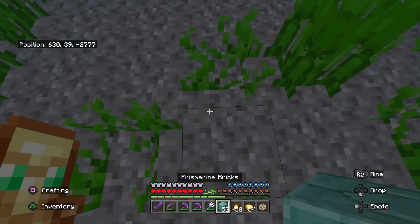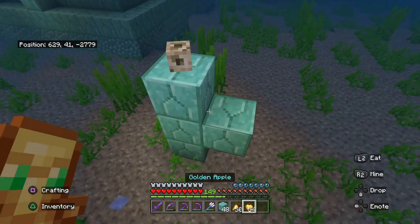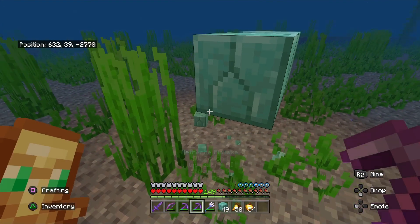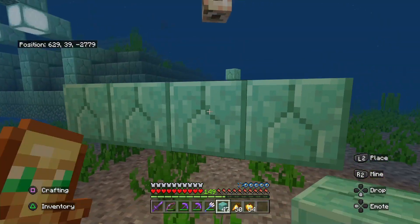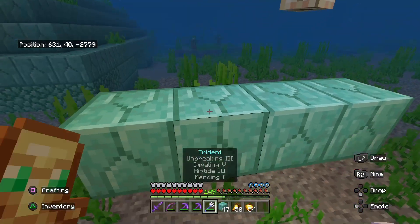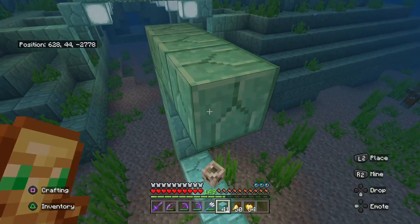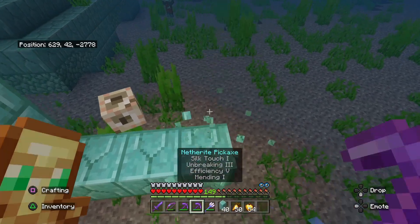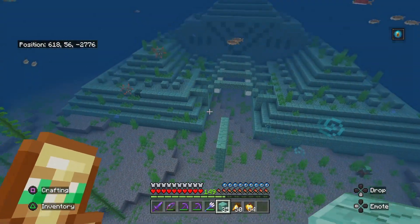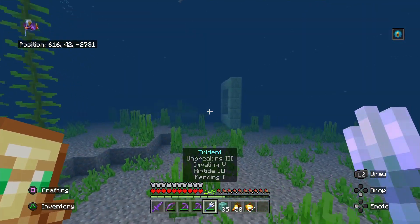I'm holding the totem of undying just to be safe. You're going to pillar up like this, give yourself a little bit of space, then set the conduit down right on top. Then break the block you used to set it on. It needs to be five blocks in length in all directions, with only one block of space in between. Don't forget to check your air at the same time. The conduit is now active — it's a very weak conduit right now, so we'll get water breathing and night vision while underwater. Once you get this small frame set up, you're good.